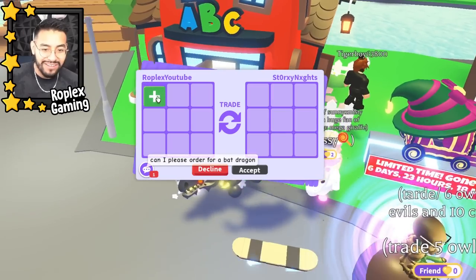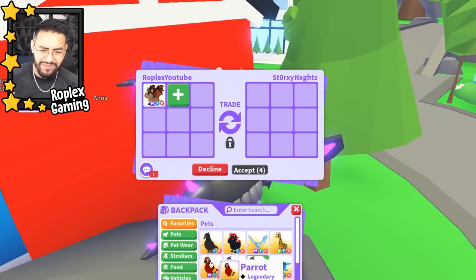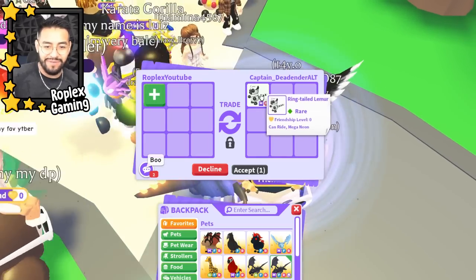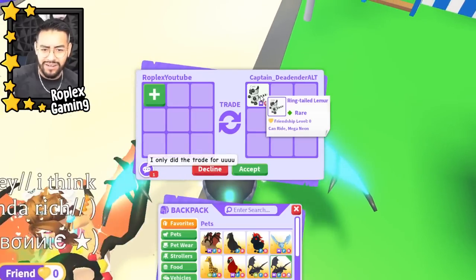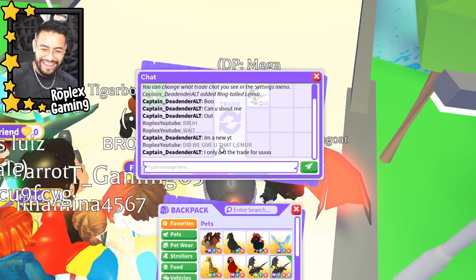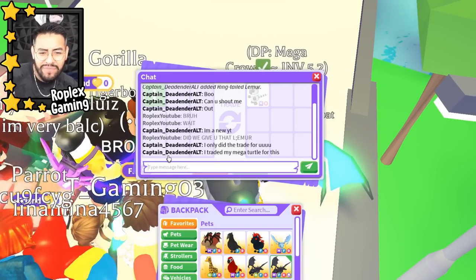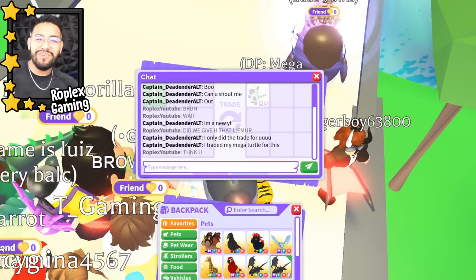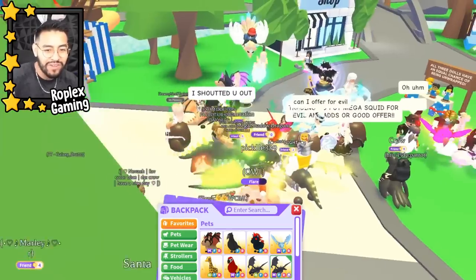I'm literally at a loss for words, there's no way. Someone wants to offer for a bat — I have a mega bat, did I get a regular bat dragon yesterday? I have a strawberry bat dragon. Wait — does that guy still have a mega ring-tailed lemur, or did he just happen to have one? He only did the trade for me. Shout out to Captain Dea-Dender — that's his username — I traded my mega turtle for this. You guys know we love to support up and coming YouTubers!